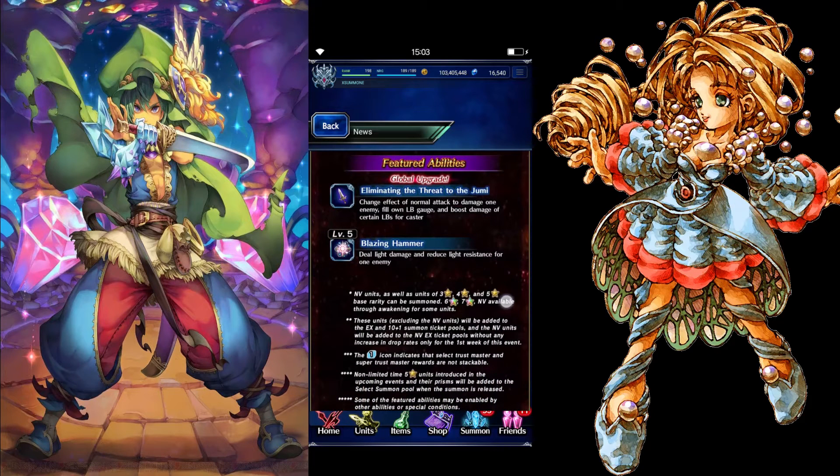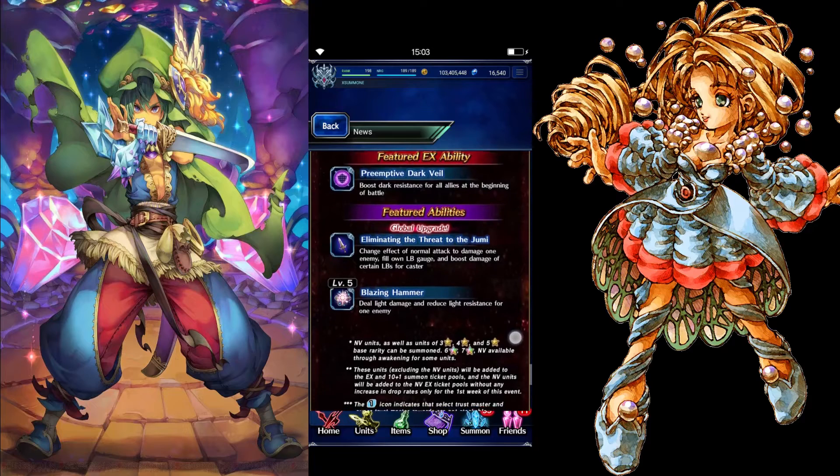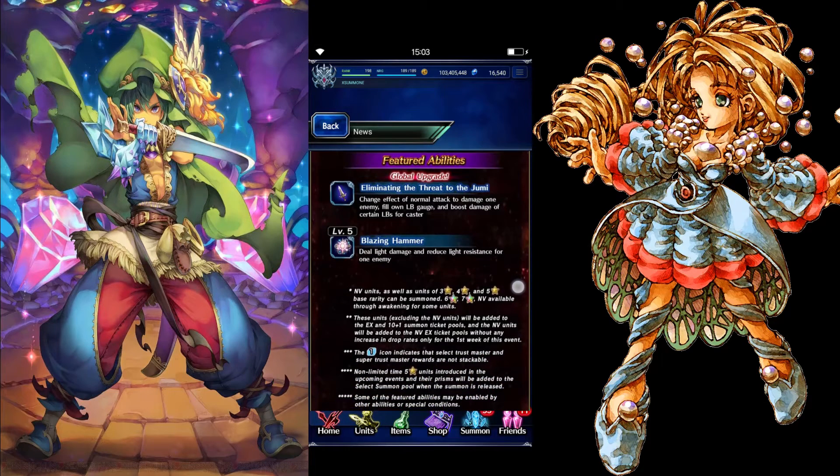She also boosts dark resist for all allies at the beginning of battle. 'Eliminating the Threat to the Jumai' changes the effect of normal attack to damage one enemy, fills all LB costs, and boosts damage of certain LBs for caster. She also has light damage to reduce light resist for one enemy.